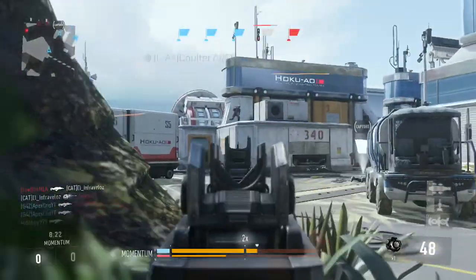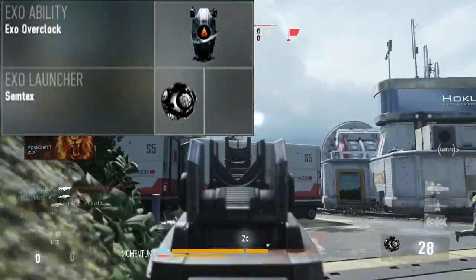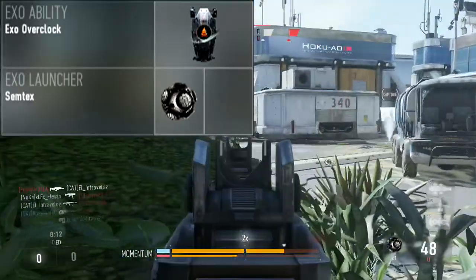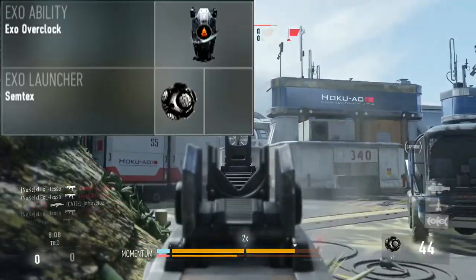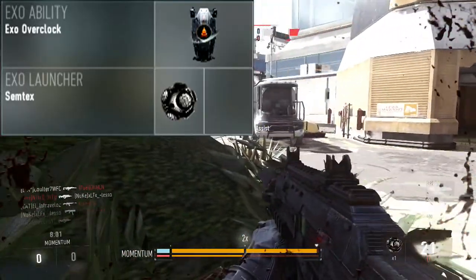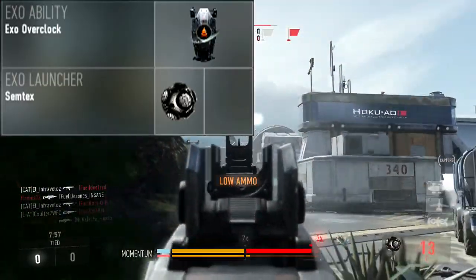In terms of exo abilities and launcher, there are two options: you can either go for an exo ability or an exo launcher, or you can go for both but sacrifice a killstreak. I like to go for exo overclock or semtex. Exo overclock is great to get us moving around the map — probably my favorite exo ability because you seem to run quite slowly in this game. Exo overclock is great for a rushing class, which this class is definitely meant for.